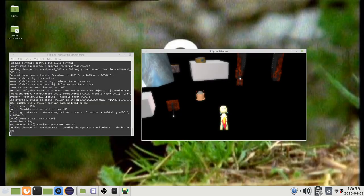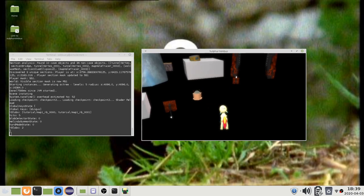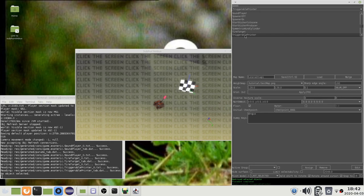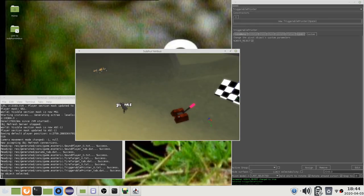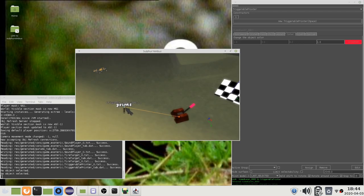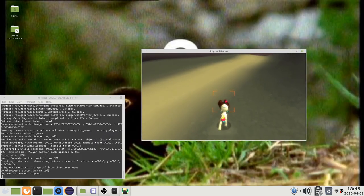After starting the game with the console attached, you can press Shift+F1 while in-game to print the current keys and counters. Another debugging feature is the Triggerable Printer. This is a triggerable object which prints any messages that it receives. You can use this to debug your message-passing networks.